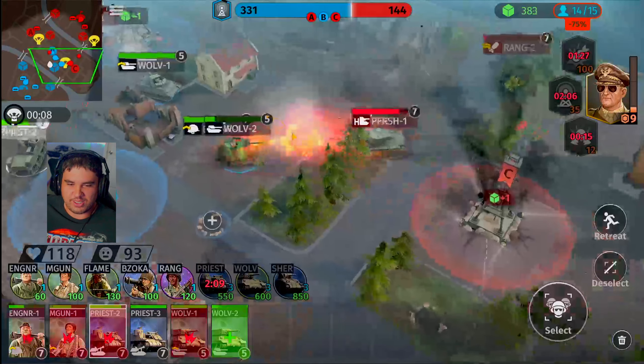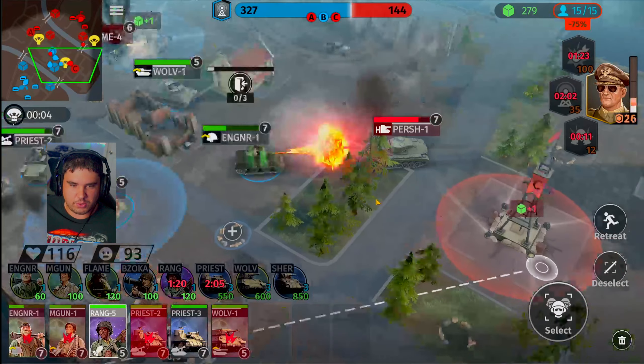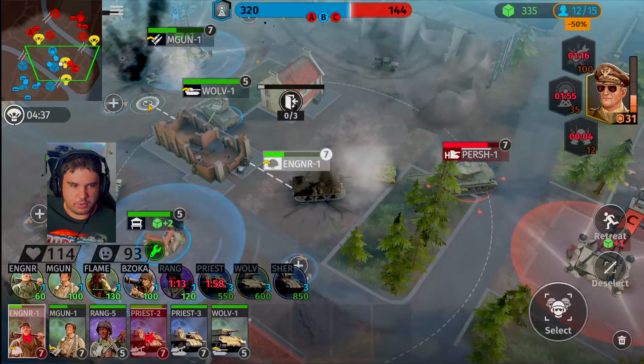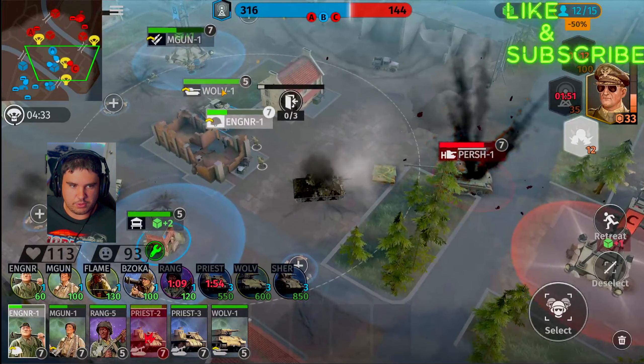This would be a cool mode for like a hardcore. Now you can actually see what's happening. Range team — boom, head over towards Charlie. His priest tank got completely — what are you doing, turn! Our engineering squad is going to have to retreat away behind the Wolverine. Wolverine, attack the tank.